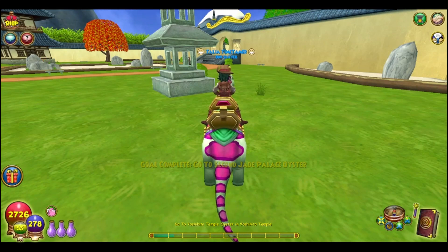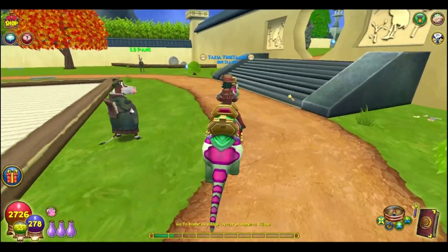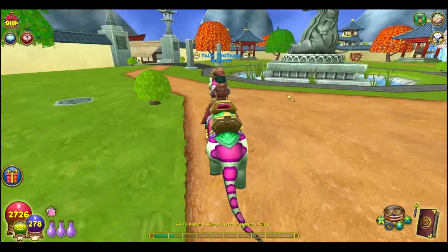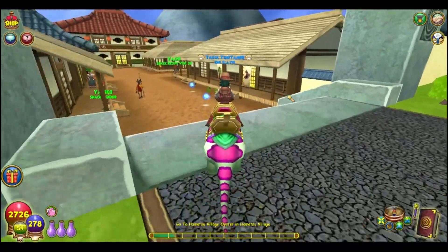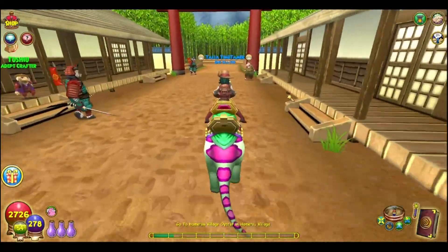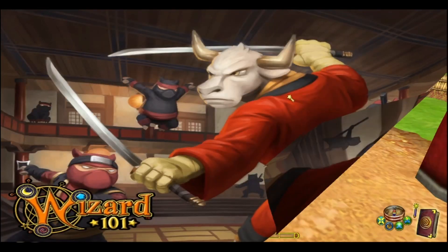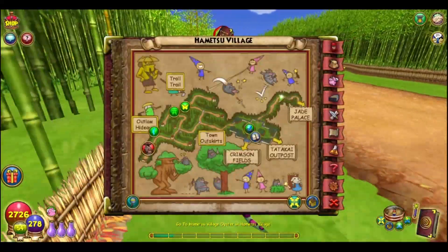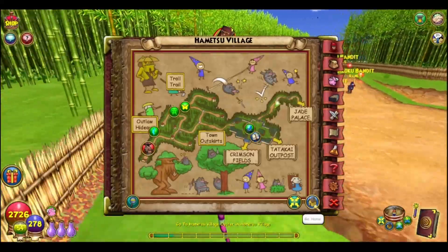Once you have the second Blue Oyster, we can go ahead and go to Ham Stew Village. We're going to kind of bounce all around, but I think this way would be the easiest because just when you're questing, this is the first area that you really go into to fight. For Ham Stew Village, it's going to be in this little corner right here where this building is next to the teleporter.